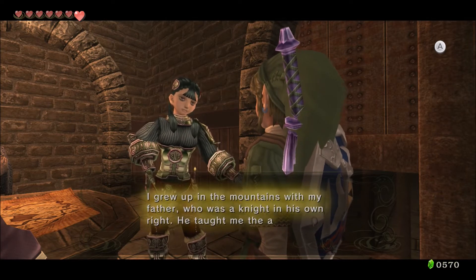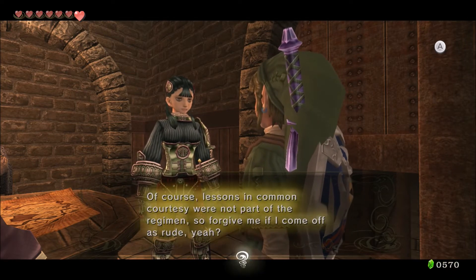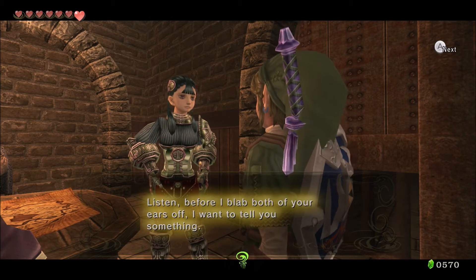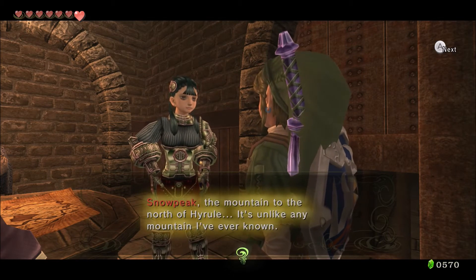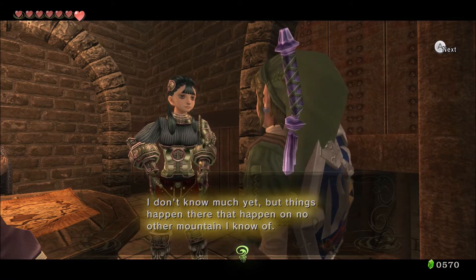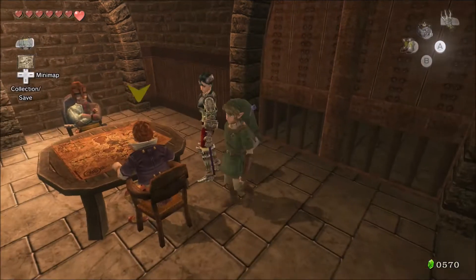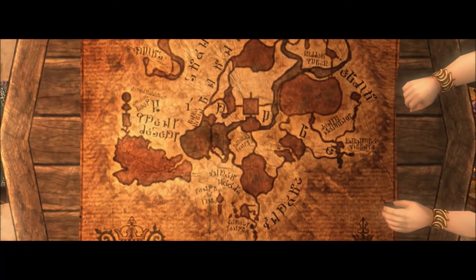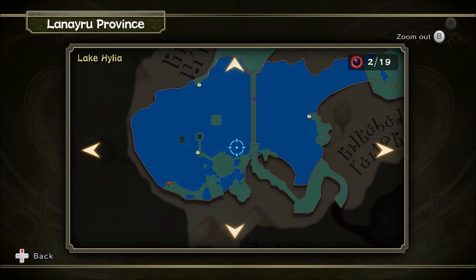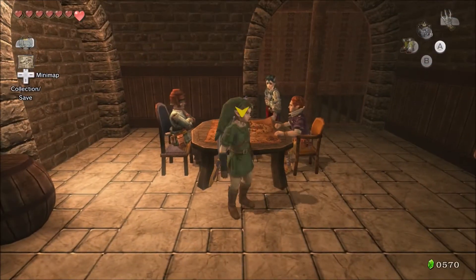It's Ashei. I grew up in the mountains with my father, who was a knight in his own right. He taught me the arts of war as though I was his son. Lessons in common courtesy were not part of the regimen, so forgive me if I come off as rude, yeah? Snowpeak, the mountain to the north of Hyrule — it's unlike any mountain I've ever known. Evil controls it. As soon as I know something more, I'll tell you. What does this map say? That old codger Auru is at Lake Hylia, studying the desert. So that's our flag — that's where we need to go next.